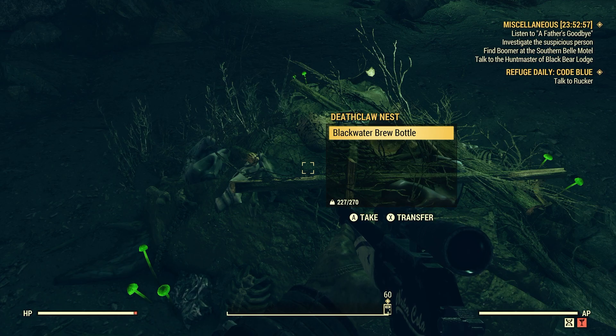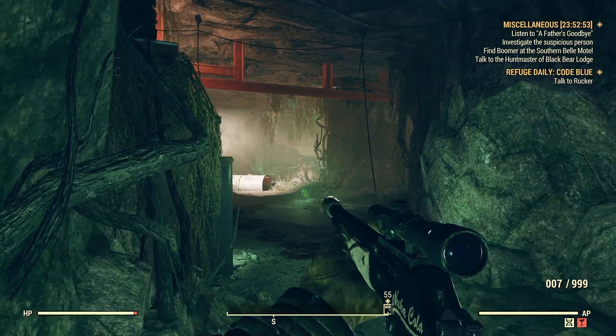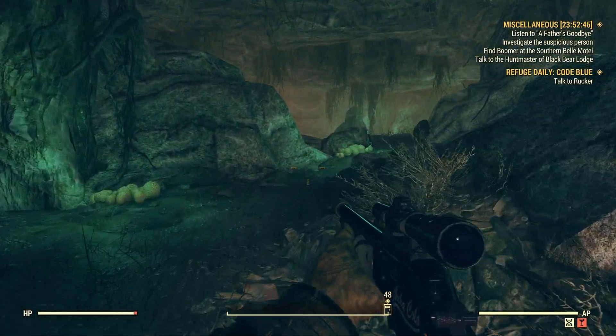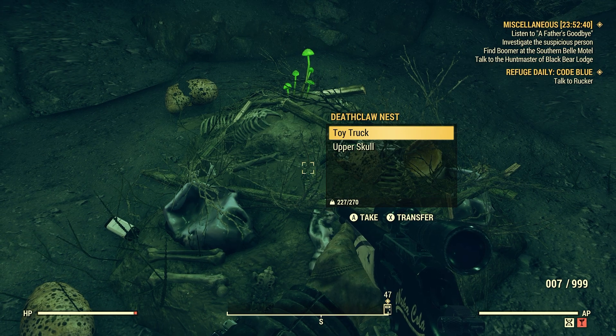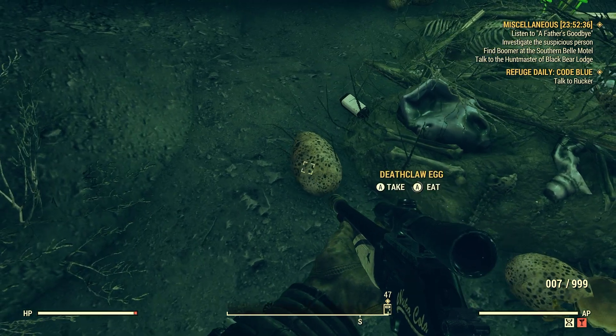The Deathclaw nest is right here. And then there's another Deathclaw nest — you have to go through this section here. There's a Deathclaw; this one here is usually laying here sleeping. And right down here is another nest.